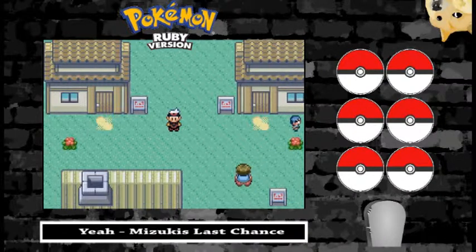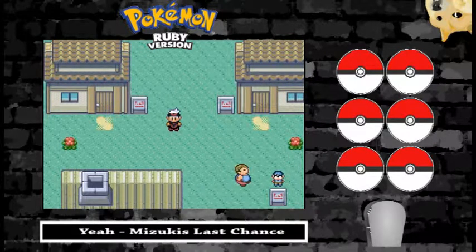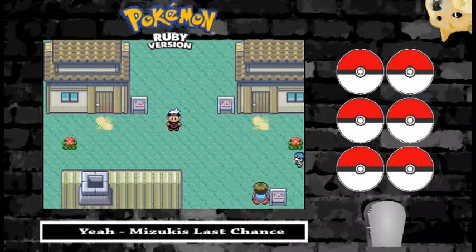The rules are as follows. If a Pokemon faints, that Pokemon is considered dead — starts off pretty morbid. That Pokemon has to either be released, or in my case, I'm going to store it in a box so we can keep track of what we've lost.